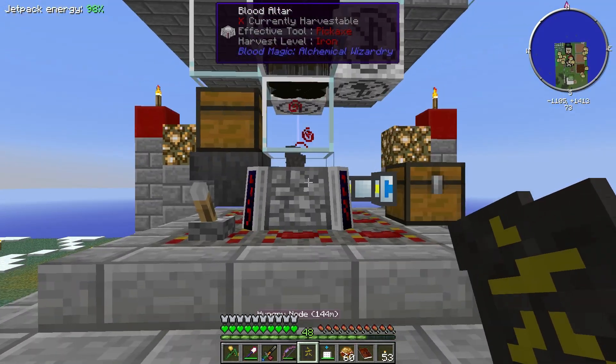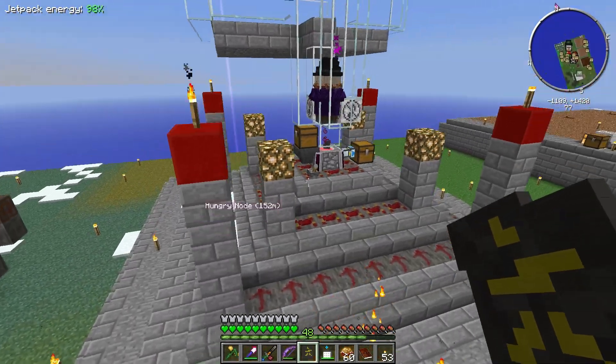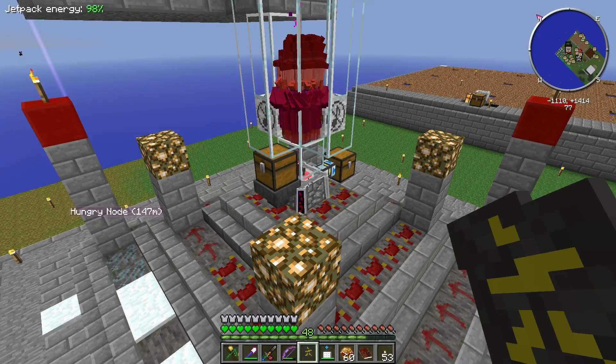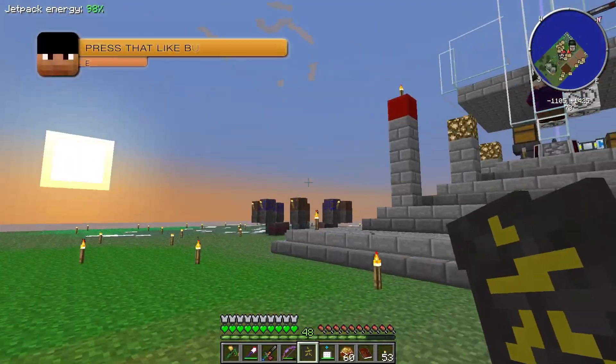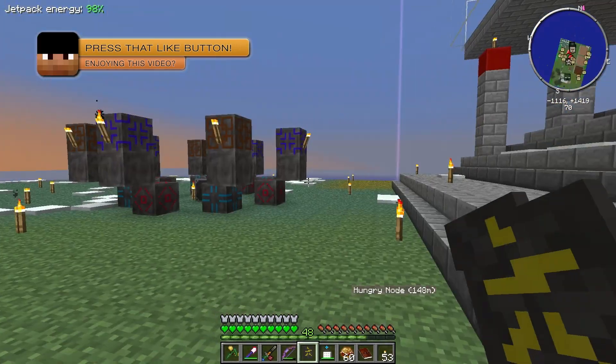I was thinking about setting up another altar so I could have my master blood orb in one altar always filling up my LP and another one doing the crafting. That's what we're going to end up doing eventually - once we're done with all this mass crafting, just leave my blood orb in there all the time to keep my network full so I can use all the cool blood magic things.